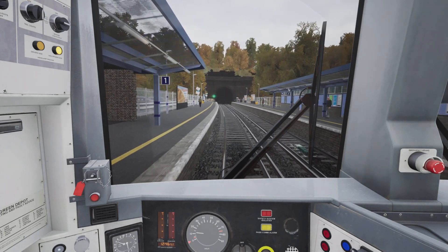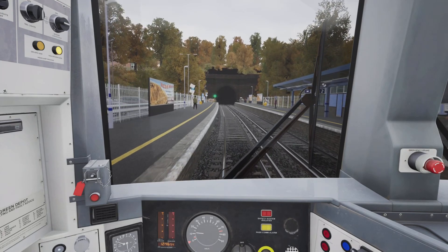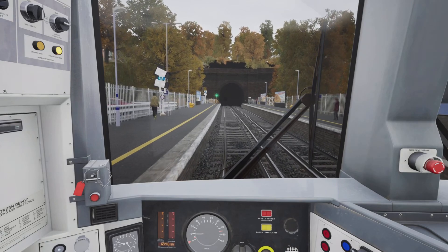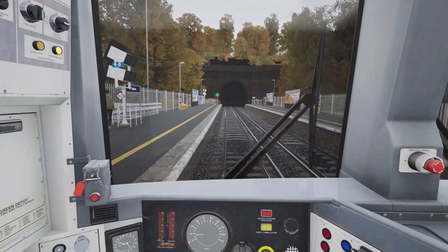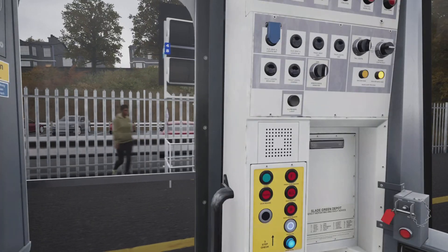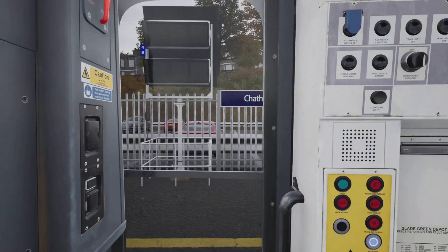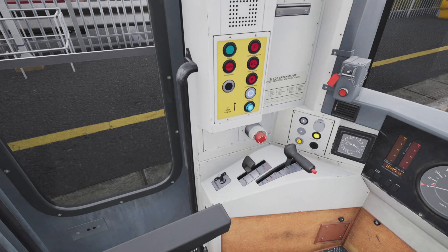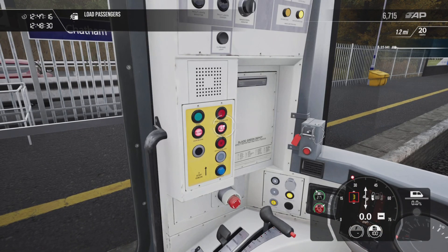Releasing momentarily, back into brake step one — you can see the stopping position coming up now. Releasing again momentarily, back up to brake step one, stopping with the stop mark and the CCTV monitors in the window. Perfect. Brake step three, neutral, door release on the left.